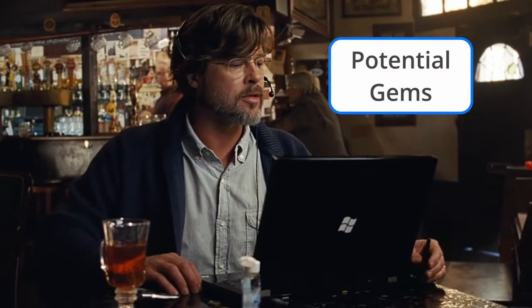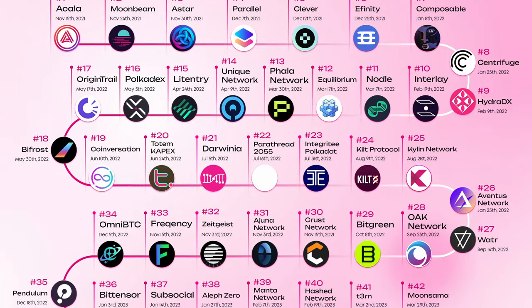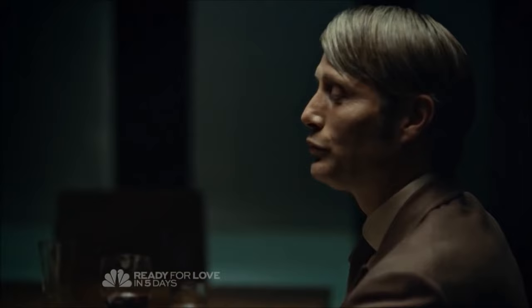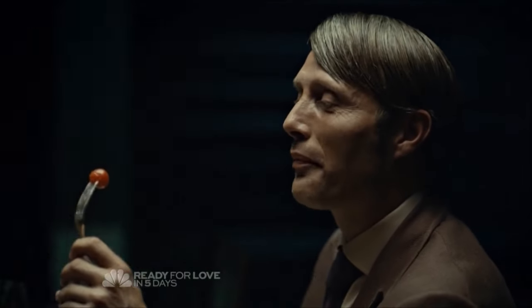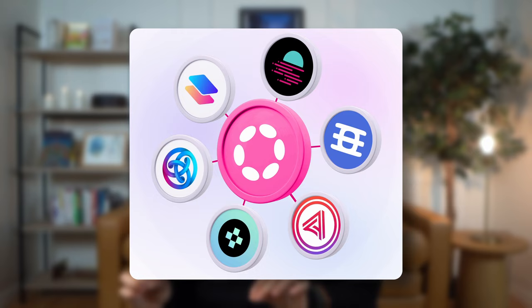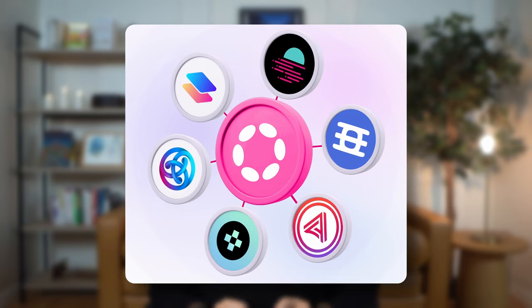If you're looking for some potential gems this next bull market, then you got to check out all the Polkadot parachains out there. They're super under the radar and they're the bread and butter of the Polkadot ecosystem. Polkadot is a layer zero blockchain, so it by itself does not have any dApps that you could use. But it does have a bunch of layer one parachains that do have dApps that you can use.